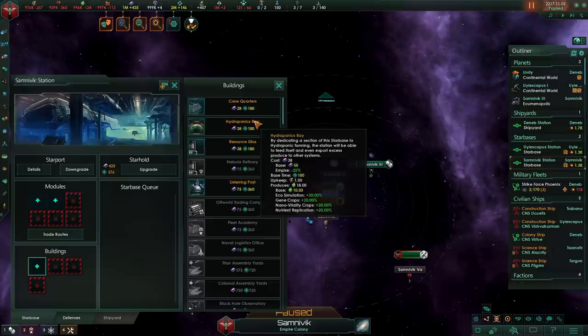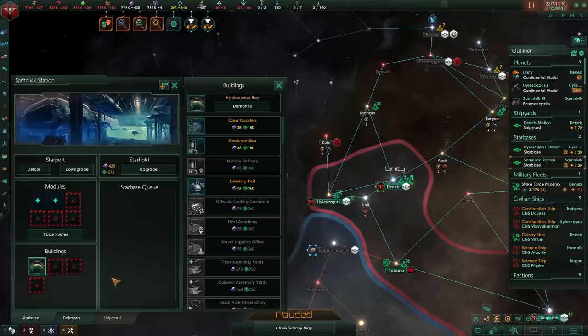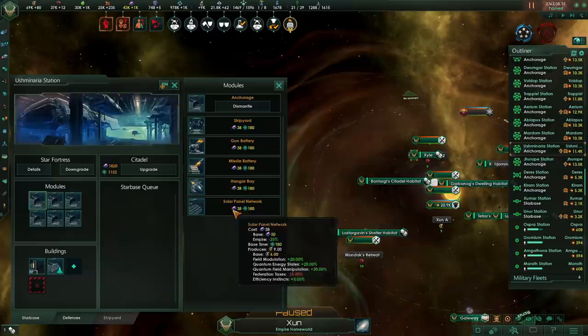I also have to mention that starbase modules have been buffed dramatically. For example, hydroponics bays produce a base of 10 food, which is modified by your different technologies. In our case, by building a hydroponics bay we are getting 18 food per month extra. This crazy amount of production means it is very well worth it to build up new stations simply to have those hydroponics bays. If you're a gestalt empire, starbase modules become even better — you can make solar panel networks which will produce a base of 6 energy per module, and so for gestalts, building up economic stations is very, very good, especially in the early game.